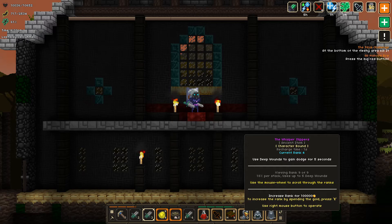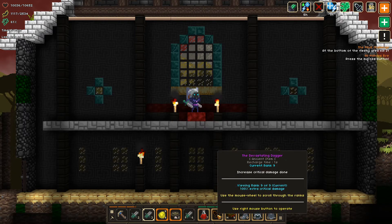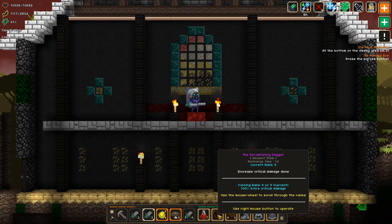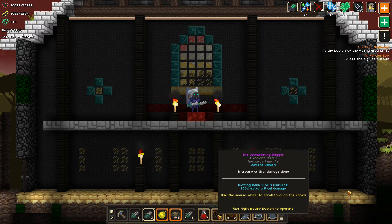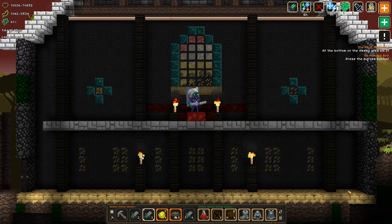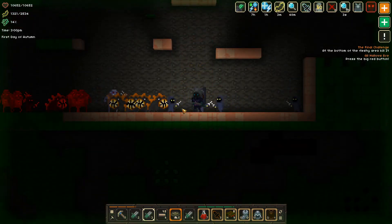The final tool in this character's arsenal is the Devastating Dagger. This dagger provides a flat amount of critical damage — one of the few sources of critical damage in this game — an extra 100% flat critical damage. For a character who is dealing critical strikes 100% of the time, needless to say this combines quite well.